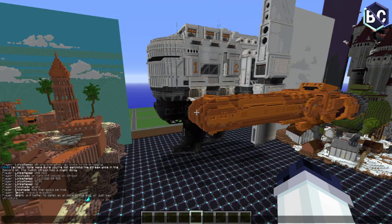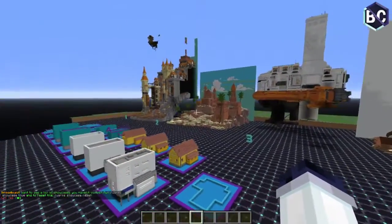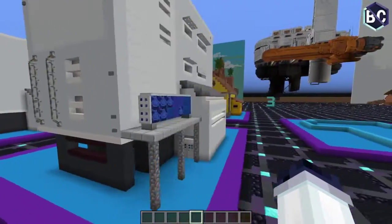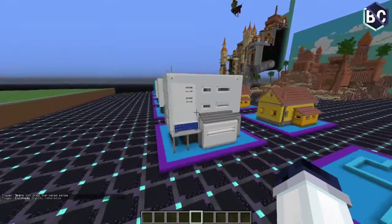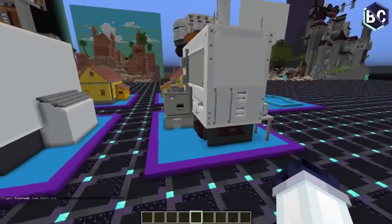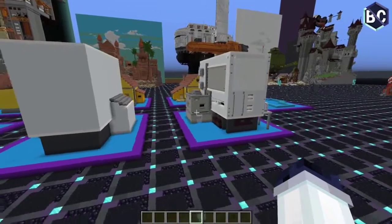Is it better to detail all at once or per structure? When I do big cities I usually do one structure completely done first — with everything — so you have a reference towards the other buildings for how to do certain windows and stuff. That way the whole city has a consistent theme. I usually do each building one by one, not all buildings toward the last stage simultaneously.